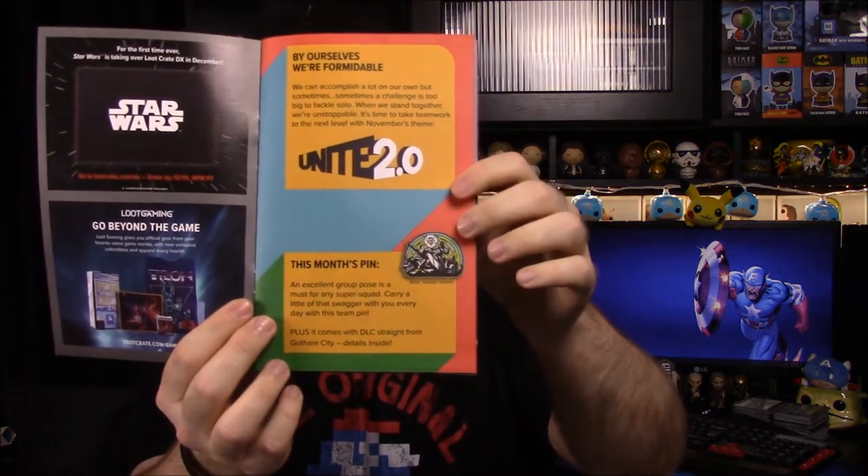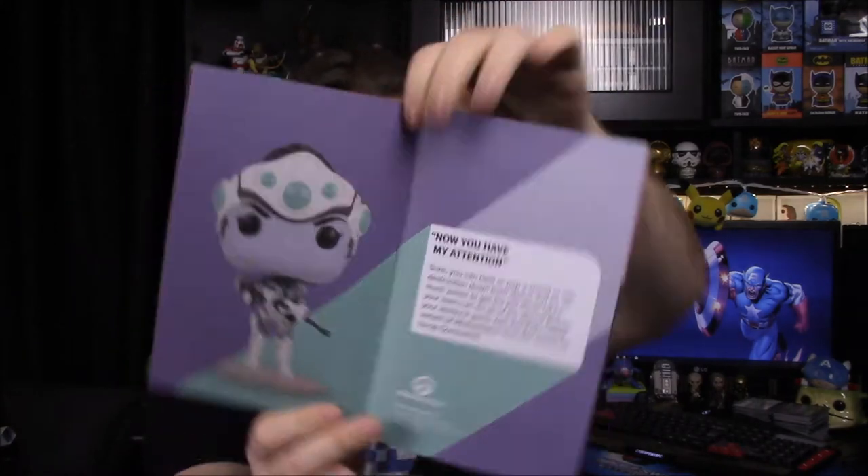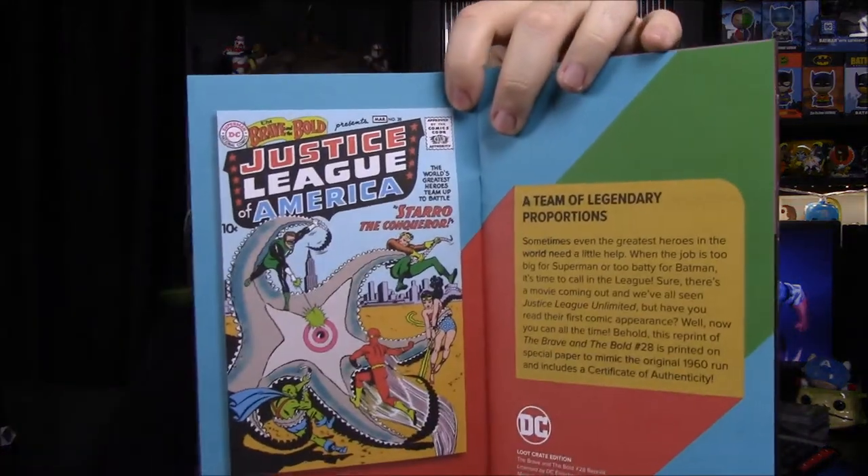So let's look at the included book. There's a Star Wars ad — it says Star Wars takes over the Loot Crate DX in December, which would probably be cool. First we have our pin at the bottom, and it doesn't say much other than it's DLC straight from Gotham City. Then we have the Voltron shirt, which again looks cool but I'm pretty sure we won't be able to wear it. Then we got our Widowmaker Pop and the Justice League of America first appearance comic book, which I definitely want to read.